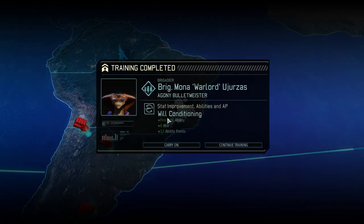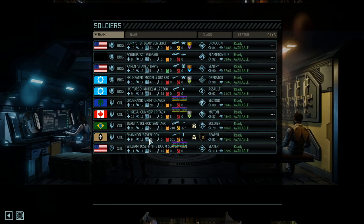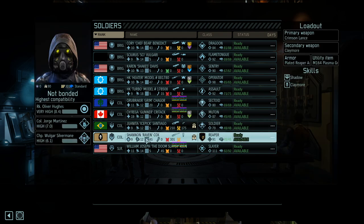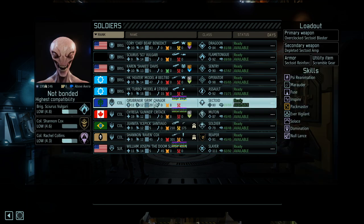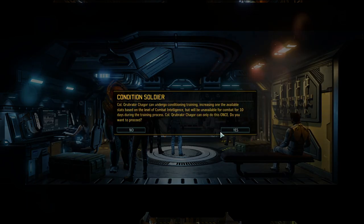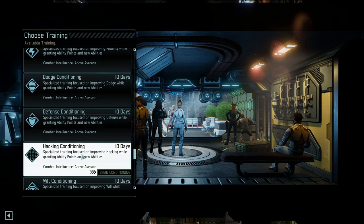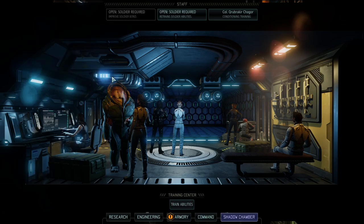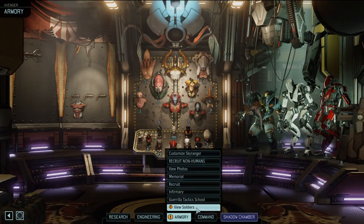Mona has had her will training - she now has the Fire First ability. I don't know what that is but it sounds sick. Who else needs some training? There's our new Reaper. Let's train Grim - give you some aim training. Your aim is actually pretty good from what I've seen, but all the more reason to keep it good.